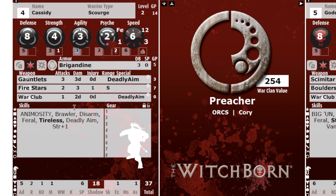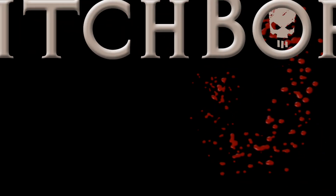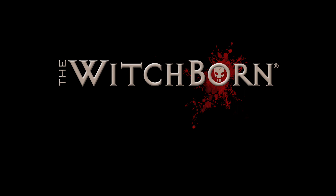With the Gauntlets and the Brawler skill, I still get to apply my full Strength. So Cassidy is set up now — he's got a four Strength, better than most. He's got three attacks per turn, he's up to a plus four damage modifier already, and he's got Deadly Aim so he can re-roll when I don't like my result. Hopefully this tip is useful for you in setting up your own WarClan rosters — give it a try, I think you'll find it's pretty easy and really helpful. For the Witchborn, death is only the beginning.